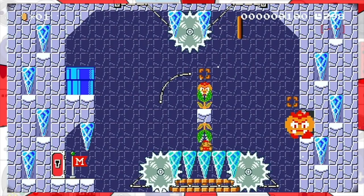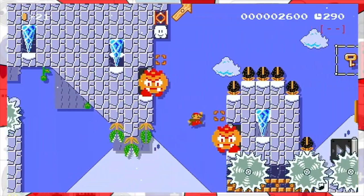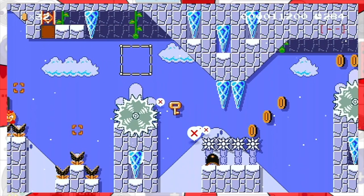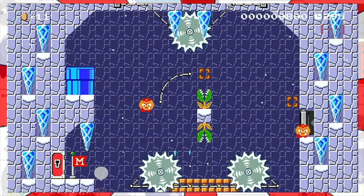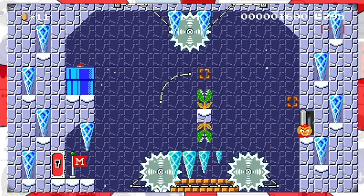He's a Galoomba. Okay, here we go — jump off the Goomba, then over here, off this Goomba, get the key, and then that Goomba, and then that, and then that, and then that. No — that's not how it goes. Sometimes it's perfect and then sometimes... he wants to mess with me. There we go, there we go.